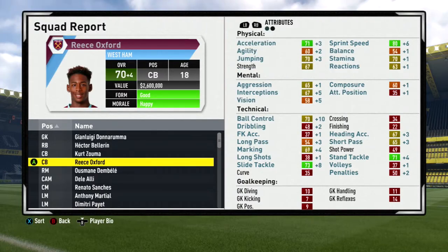The fourth guy on the list is Reese Oxford. This guy you absolutely have to get. He is a West Ham player who starts at only 66 overall, but he has literally the biggest growth in the game — he can go from 66 all the way to like 88 or 90. It's insane how much this guy can grow. You can buy him right away for like $1.2 million no matter what team you're on. Even if you have Barcelona, go put in an offer for Reese Oxford for $1.2 million and just train him. I trained him half the season and he got four overall better — Reese Oxford gets so good so fast. He's such a good return on investment. You can buy him for a million and eventually sell him for a lot more.